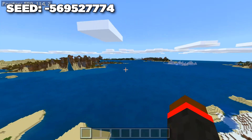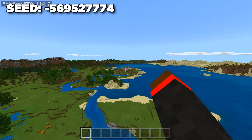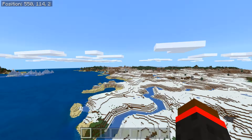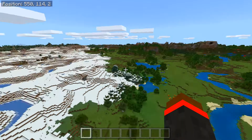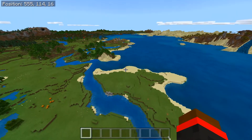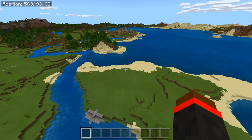This seed is really cool because you spawn right by an ocean, and as well as that, you also spawn by not just one, but two, and three villages off of spawn. So if you want to check out these villages, they're right over there. Let's go ahead and check out these villages first before we go into the aquatic stuff, because villages by spawn are always pretty cool.